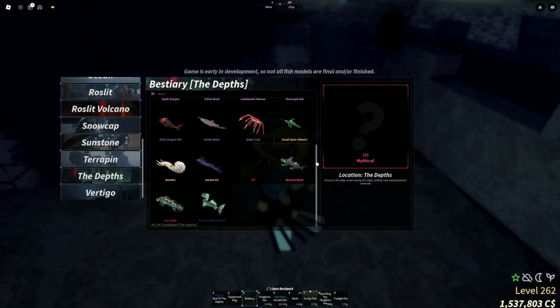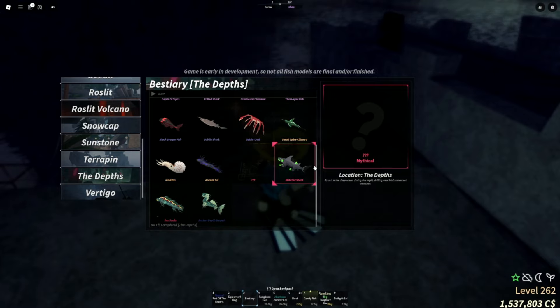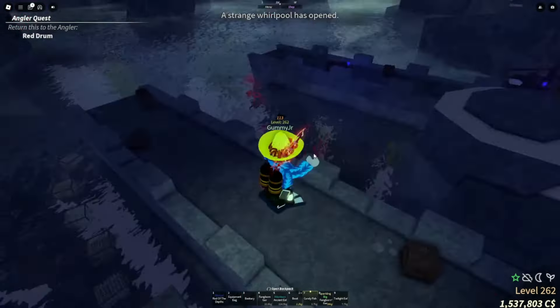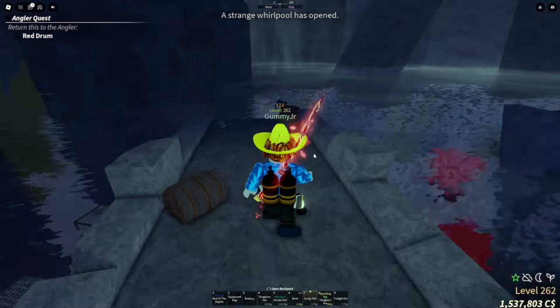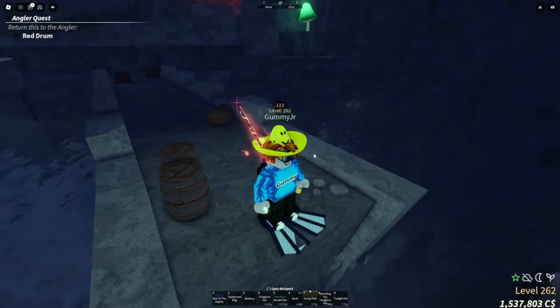Now it's time to fish for the last missing item — the mythical fish. The description says it's found in the deep ocean during the night, drifting near bioluminescent creatures. So we're going to fish here. If we don't get it, I'll need to do a little more research on how to get this mythical.